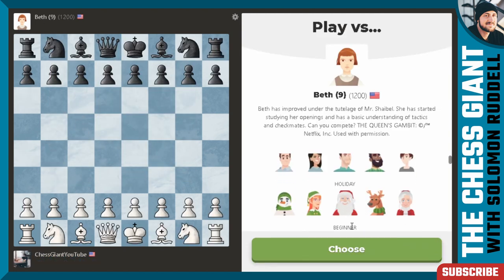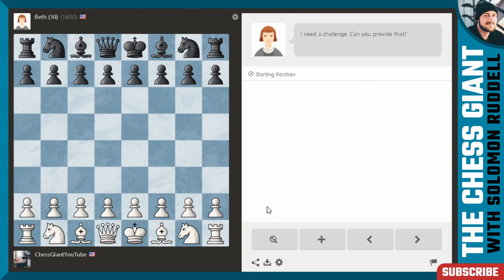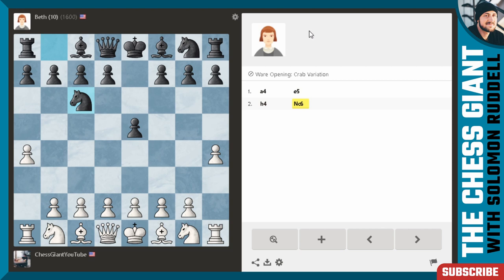Now we have Beth Harmon at the age of 10, ELO 1600. Getting harder every game. I'm making a bold decision here — I might regret this. We're going to go with the crab opening, you know, a4 and h4. She asked why don't we play a real opening — this is a real opening, and I'm going to try to prove to Beth Harmon that this is one of the best openings ever created. I think Magnus Carlsen should play it in his next World Championship match — okay, I'm being a little ironic. But it's honestly not a terrible opening when you play it correctly.